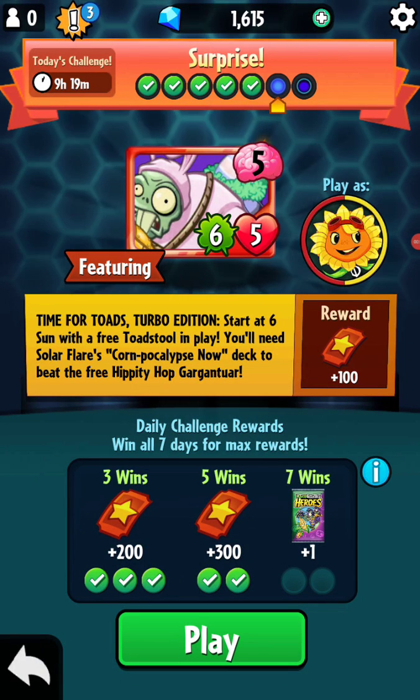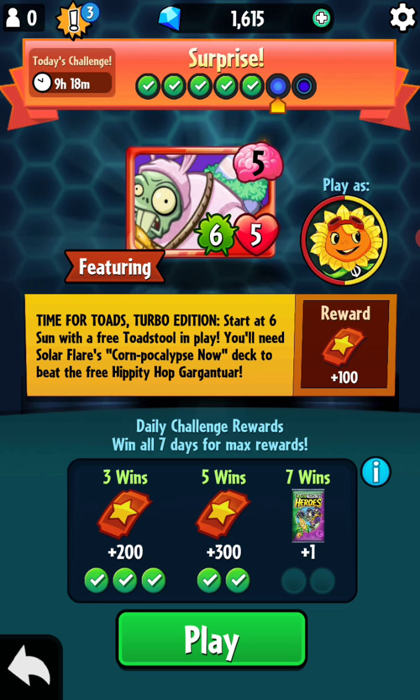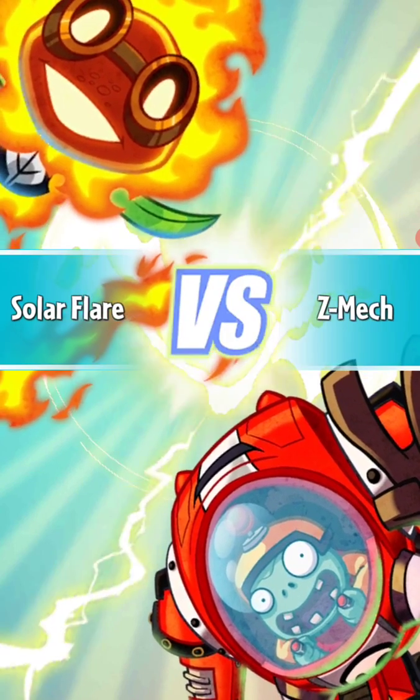Hey guys, it's GamerWingy here, and welcome back to PvZ Heroes Daily! So today we are playing the SurPRISE! Time for Toad's Turbo Edition. Starts at 6 sun with a free Toadstool in play. You'll need Solo Fleur's Chronpocalypse Now deck to beat the free Hippity Hop Gargantua. I think we will! Solar Fleur vs Z-Mech! Hopefully today we have a better time of it than the past two days, because those have been really hard.